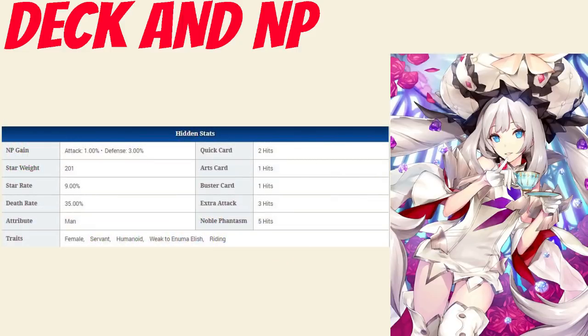Taking a closer look at her deck, her quick card hits two times, her Arts card hits once, her Buster card hits once, and her extra attack hits three times. Her Noble Phantasm gain modifier is 1% and her star rate is 9%. These are all very common, meaning she has pretty low Noble Phantasm gain, and she's just sort of average as a star generator — the only strength being that she can quick Brave chain with her Noble Phantasm for the occasional burst of crit stars.